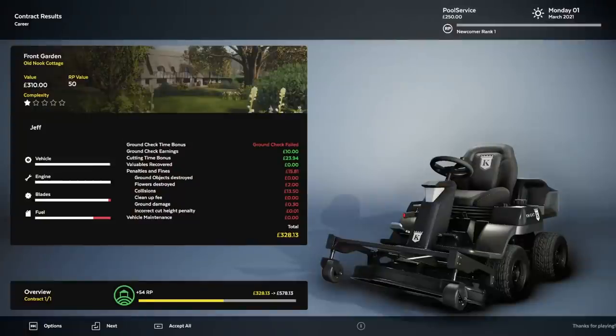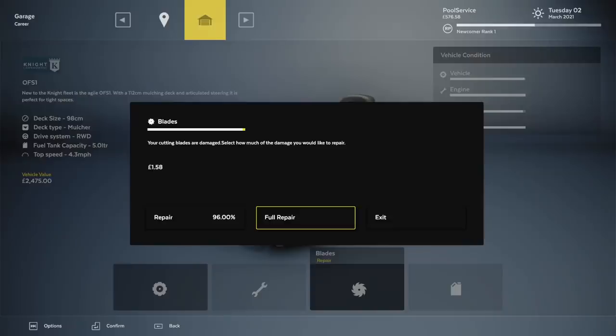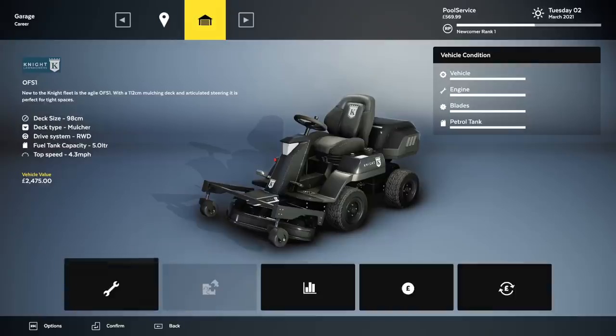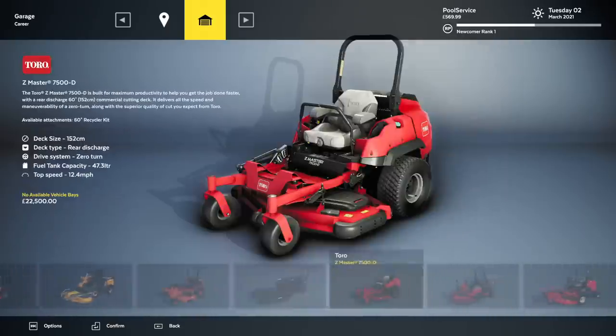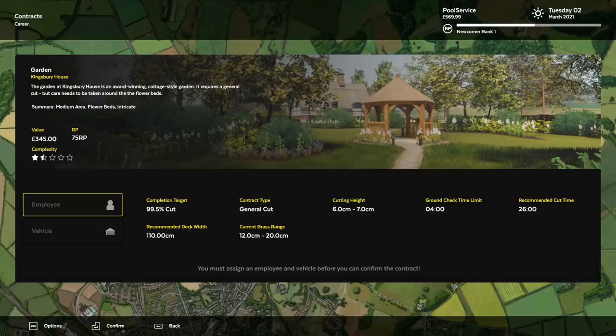A job well done. So we did fail the ground check — those are clearly important. Destroyed $2 of flowers, somehow collided for $13 — I did hit one of the garden things. I did get a one cent incorrect cut height penalty. Overall we still earned $328 — I feel like that was pretty damn good. You can purchase attachments. I'm going to do a full repair too. It doesn't look like I can buy any attachments for this version, but I'm assuming for other ones I can. I want to get to some of these bigger lawnmowers so bad. It looks like I got another garden — these are going to get more and more complex the further we go. Six to seven — that's all I need to know. Let's get out there with good old Jeff and get her done.